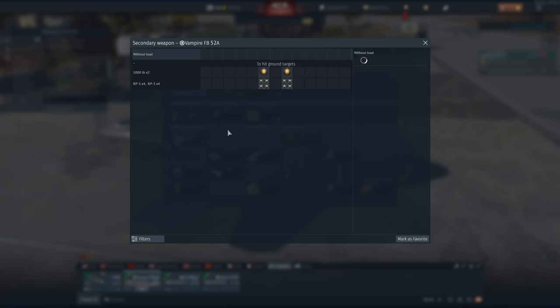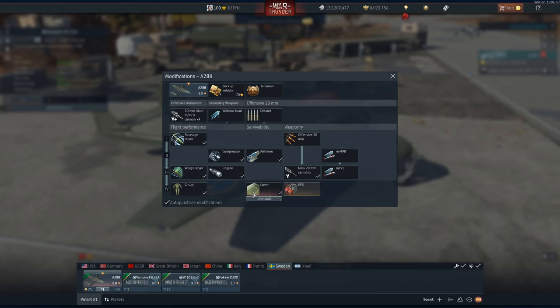It does have a nice skin. I prefer the silver opposed to the green. These two planes will be exactly the same. Payload options — not much here, same thing for both. You have bombs instead of rockets on one, and bombs and rockets on the other. Take whatever you like.